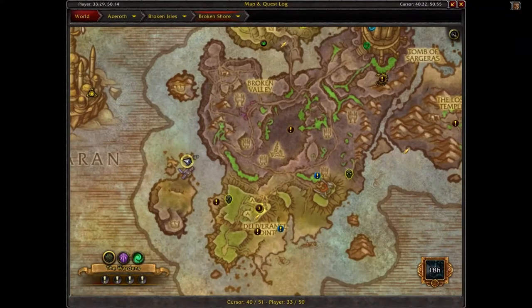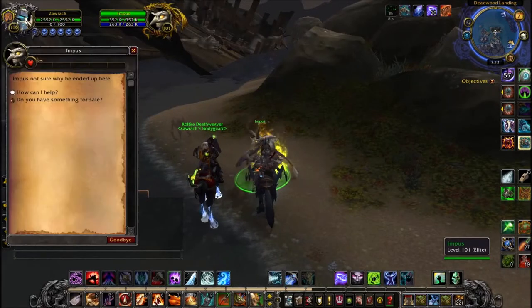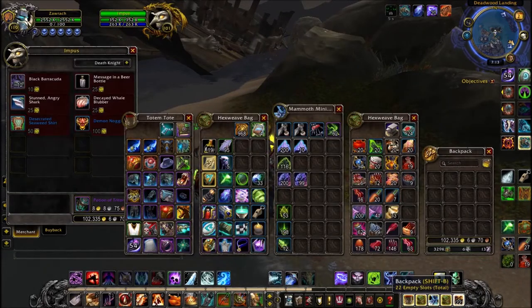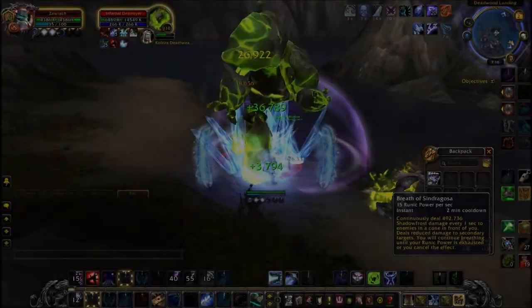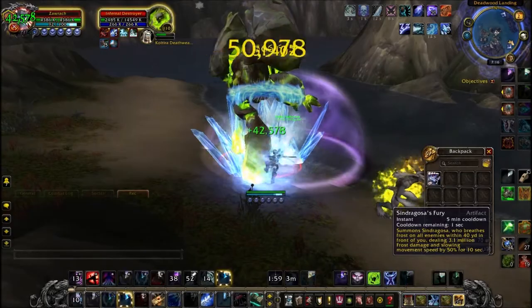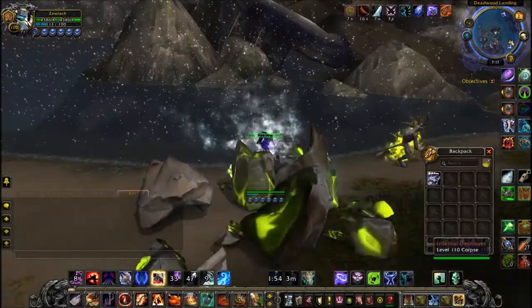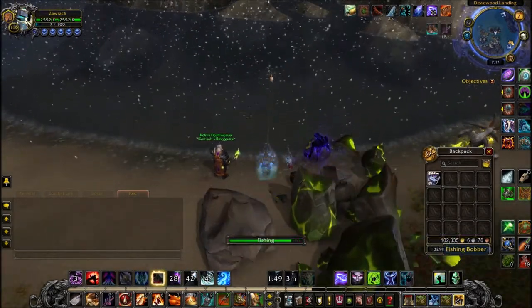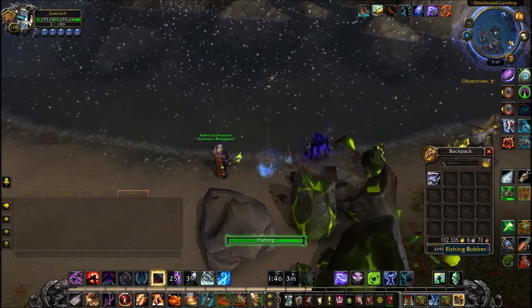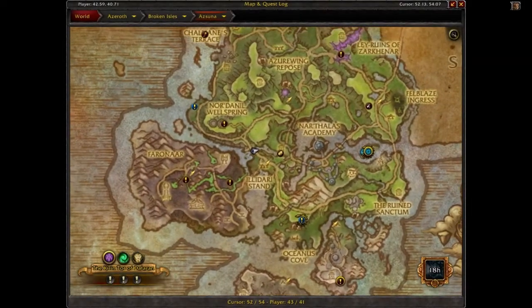Next one is Impus, on the Broken Shore. This is the same as the rest really — you can get a toy, and he actually gives you a shirt appearance. He covers the Broken Isles sea fishing, like the open water fishing that didn't apply to any specific zone, so I think he fills the void there. You summon an Infernal, kill the Infernal, and that creates sparkly water you can fish from. And then the same applies to Azuna and Valsharah.